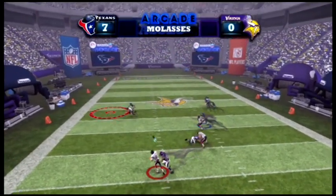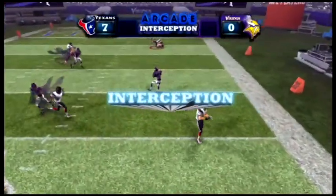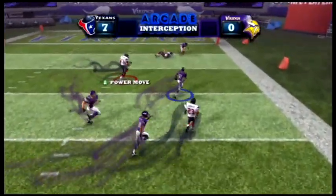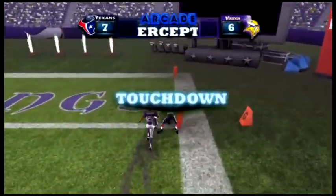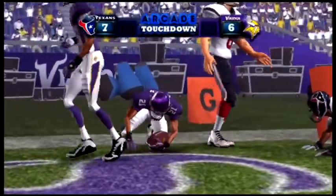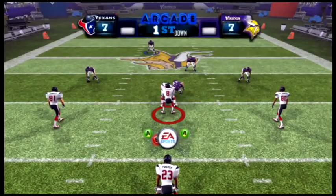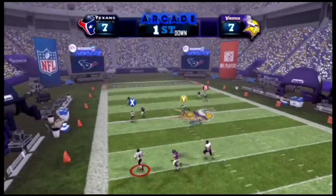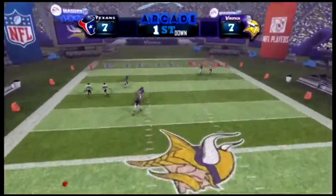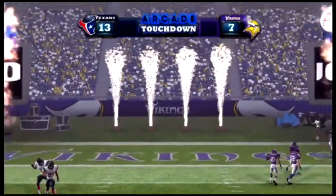Slow motion — I throw it downfield and it's a pick, I think it's a pick six right here. He takes it all the way. Matt Schaub tries to tackle him and almost brings him down but it was too late. So he got a pick six, and after that he did the exact same thing — this makes me a little iffy about how I'll play.